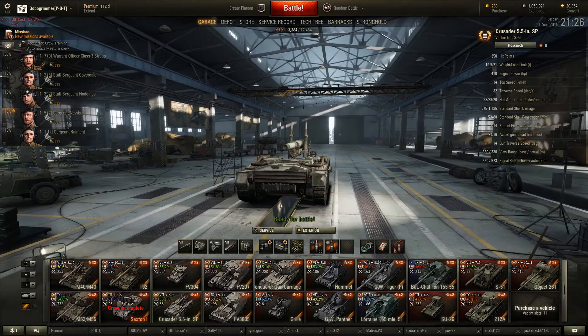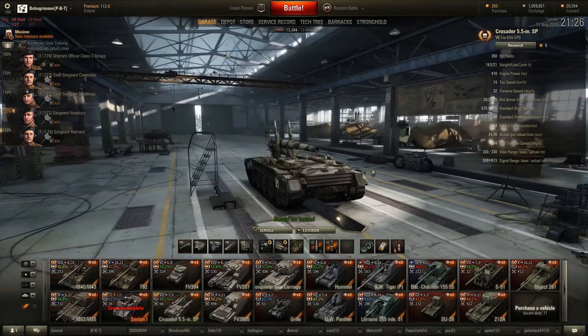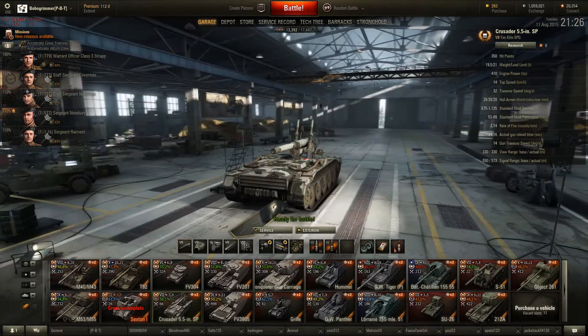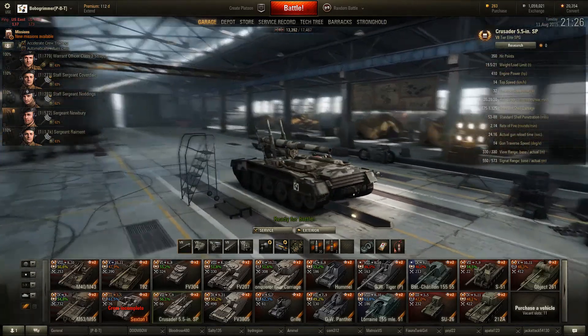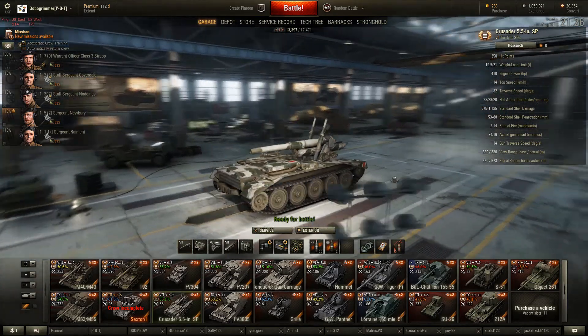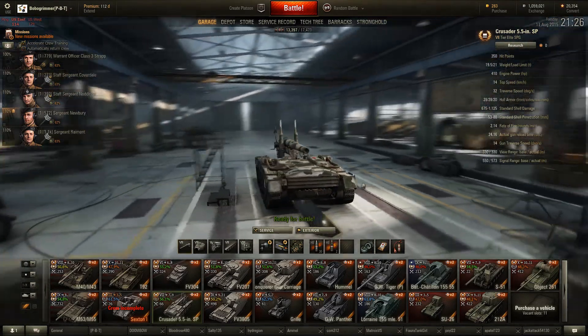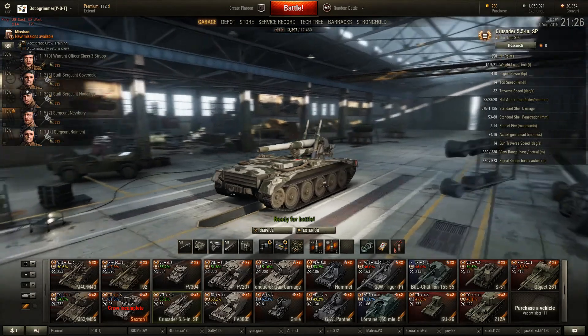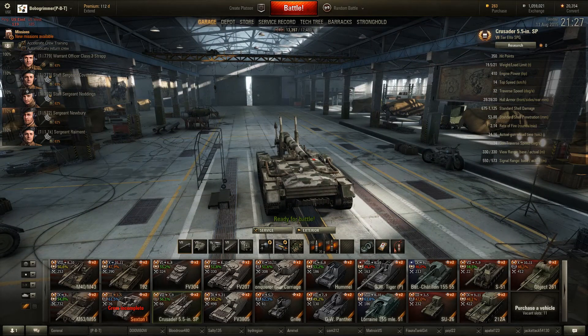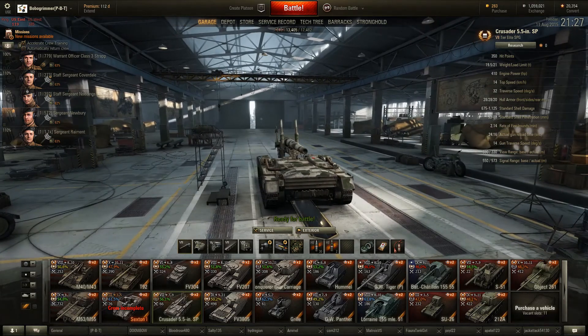Today I thought we'd pop out in the Crusader, seeing as I've been asked about it. It's a Crusader body with a 5.5 inch gun mounted backwards on the chassis, with 28mm of armour. It's pretty slow forwards but backwards it's pretty quick — one of those drive-it-backwards, shoot-in-reverse, turny-roundy, upy-downy type things.